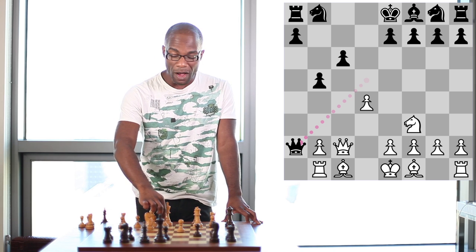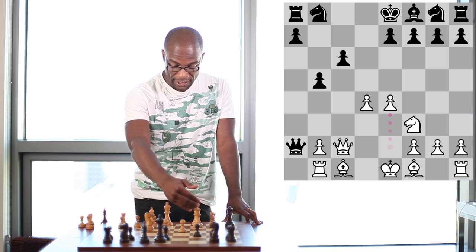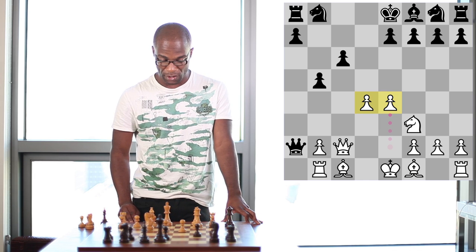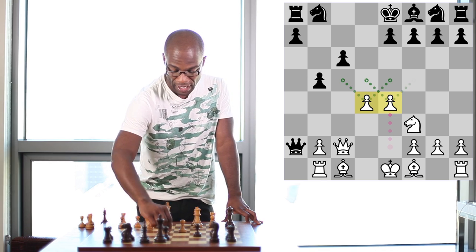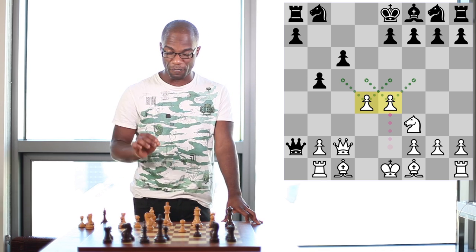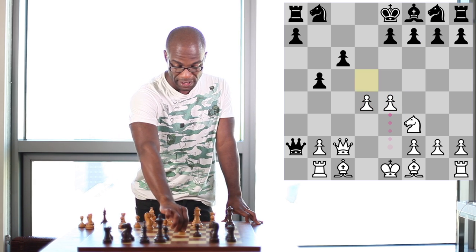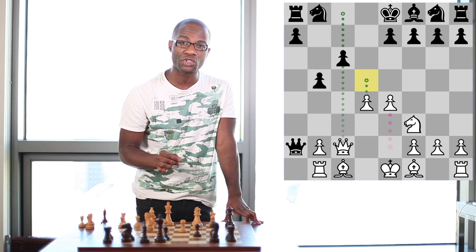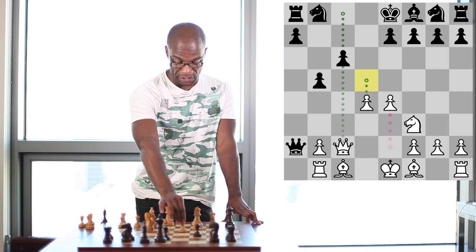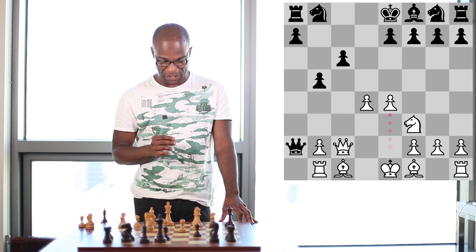Also, White is now able to play Pawn to e4, gaining some territory in the center, and preparing to kick any Knight which comes out to the f6 square away with Pawn to e5, or White is also threatening to play Pawn to d5 at an opportune moment, perhaps even straight away if given the opportunity. So now some analysis continues from this position.